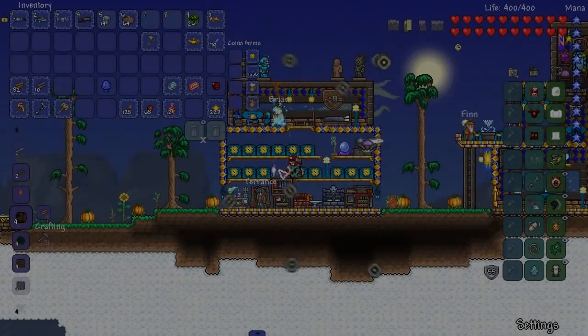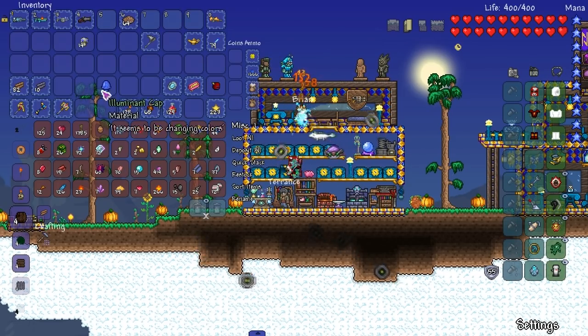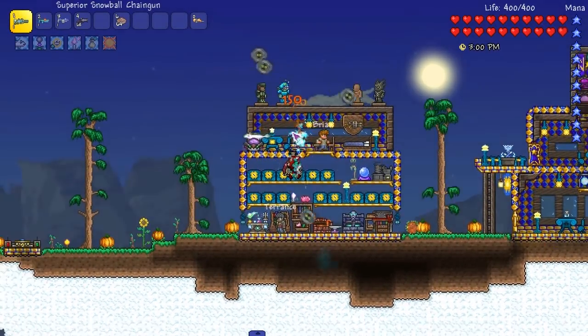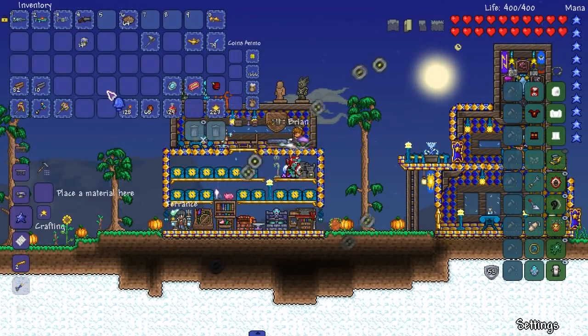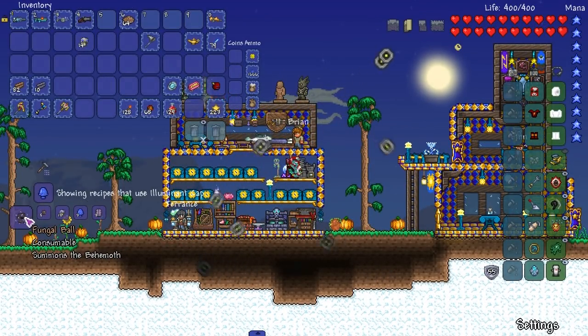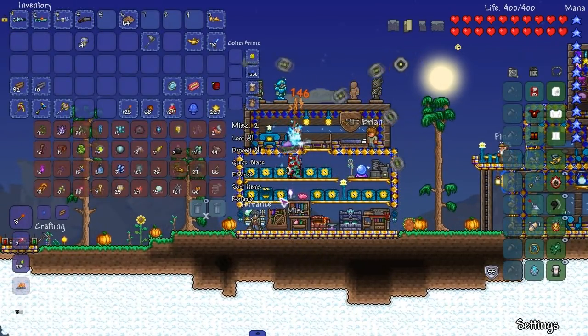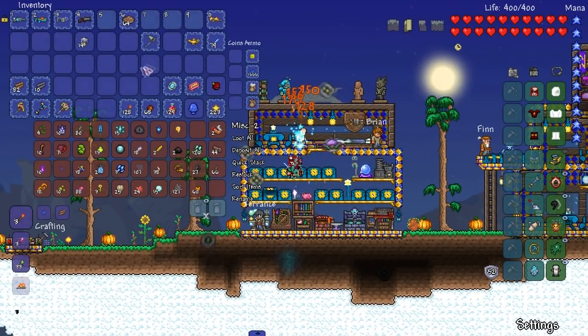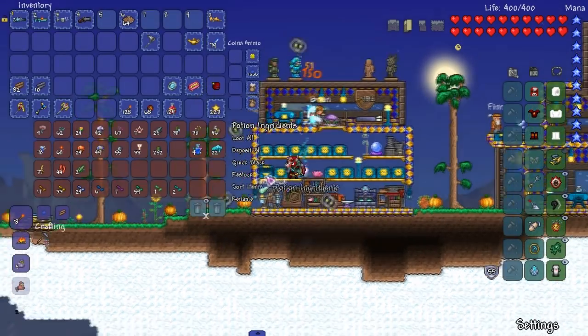Welcome back to the range playthrough everyone. I'm doing great. I found this item that looks like a penis tip - let's see what it's used for. I just found this on the floor at my fungal island. Fungal ball summons the behemoth - oh, a mushroom boss! Now if I were to guess, there's the True Eater mod. That is the True Eater mod that has that.